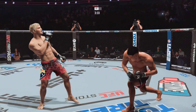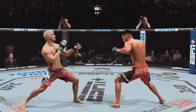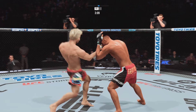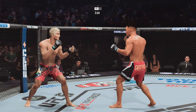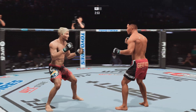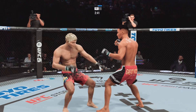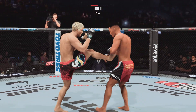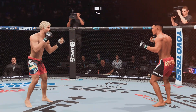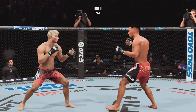Nice body shot. Counter jab snaps the head back — that should get his attention. Kick lands. Just over three minutes to go in our first round. Great block there, going back to the jab just out of range. The accuracy lands right there — his opponent's wobbled. He's hurt bad, but he cannot take advantage. Big right hand. Both of them are landing massive shots.